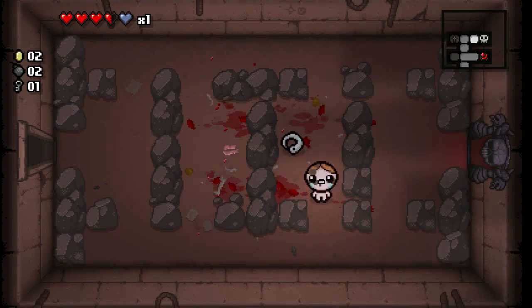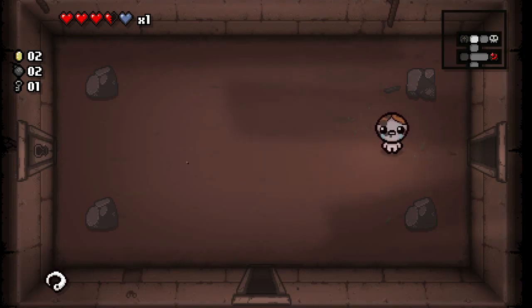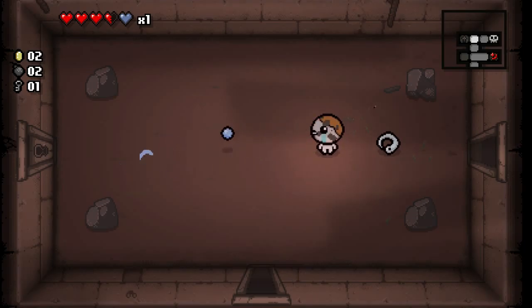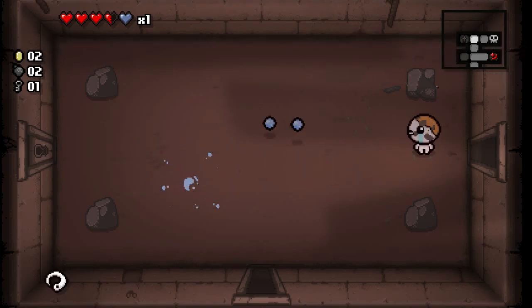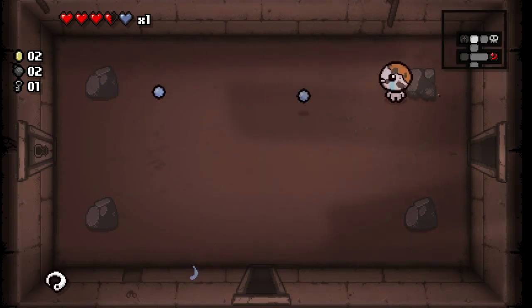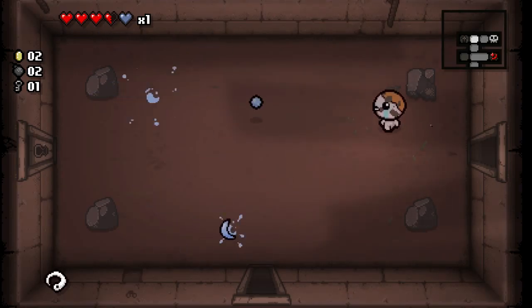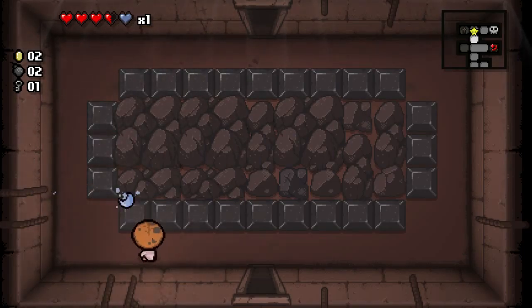This is a trinket. I probably won't keep this trinket, but trinkets are like passive items that you can only have one of at a time. This little trinket shows up in the bottom left corner. Let me drop it first — so you can drop the trinkets. This is what my tears fire like normally. When I pick up this trinket — Ringworm — my tears fire like this. It's not particularly helpful; it's just kind of silly. Some items were like that. It makes it really hard to hit enemies, so we're going to drop the trinket.